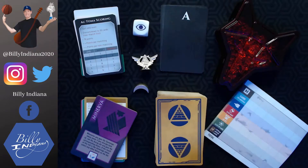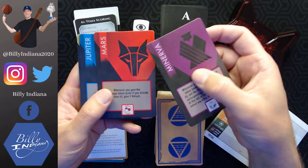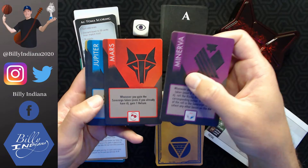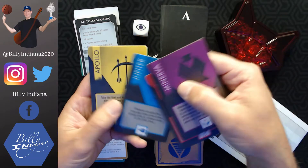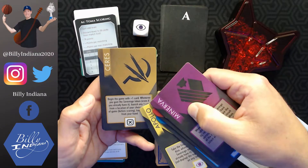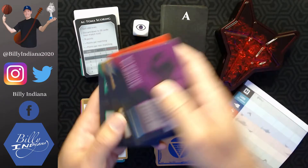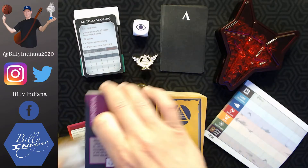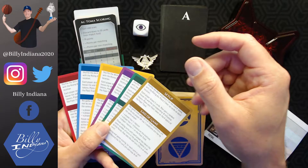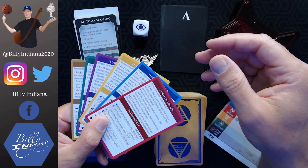Over here we've got the cardboard faction tokens — little tiles for the different houses: Minerva, Mars, Jupiter, Apollo, Ceres, and Diana. It looks like each one has its own little bonus or advantage over the others. And with each house, you've got the reference card for each player so they can see the setup, turn overview, and iconography.